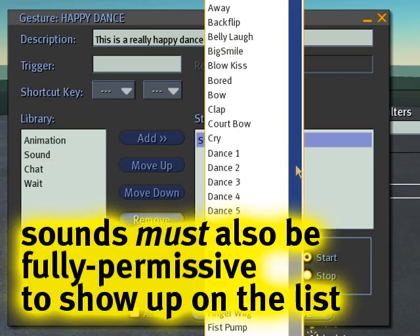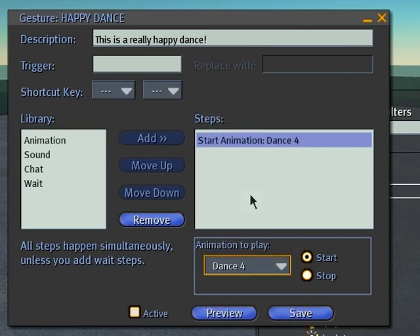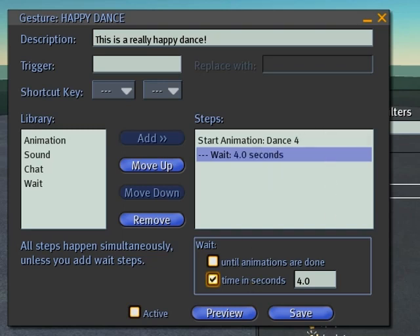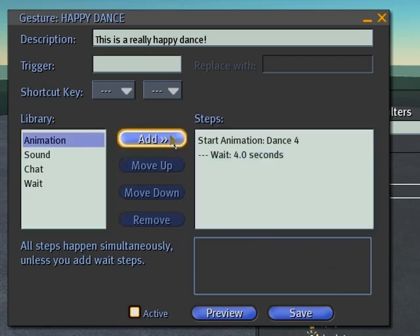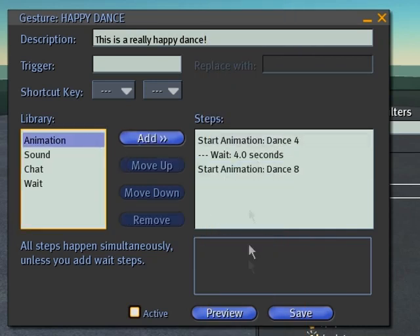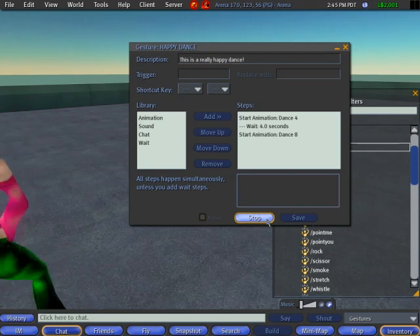The same thing goes for sound — I know it's a bit frustrating and limits the usefulness of gestures, but it's required. It likely has to do with a permissions problem from long ago. Anyway, let's select Dance 4, then put in a wait step so I can pause a bit after the dance — I'll set it to four seconds, check that. Then I'll add another animation step and put in Dance 8. Let's preview what happens — good, it waits about four seconds then plays Dance 8.